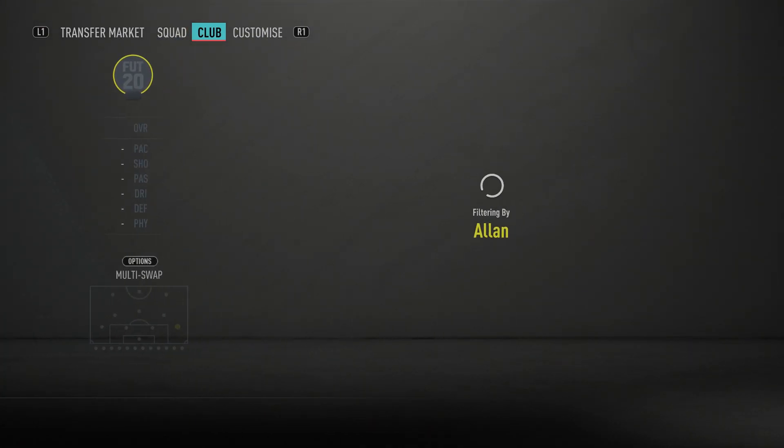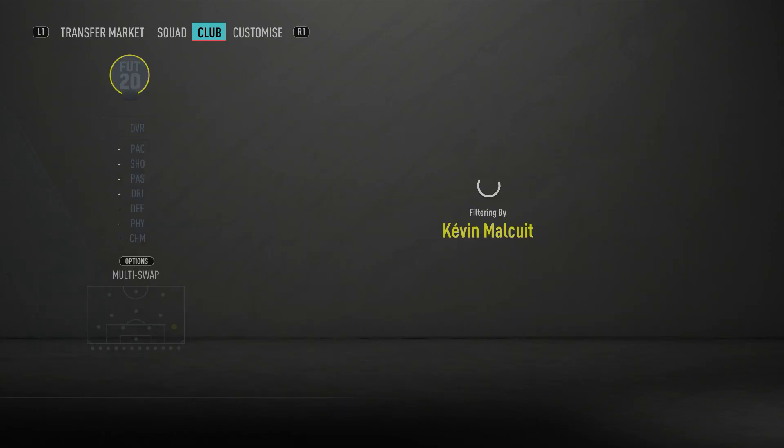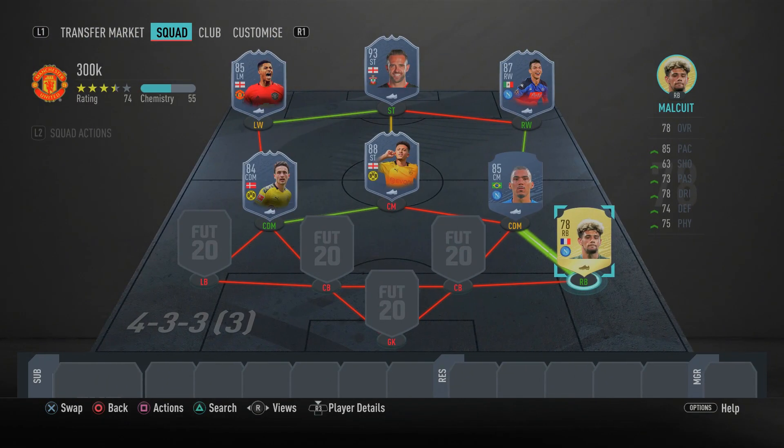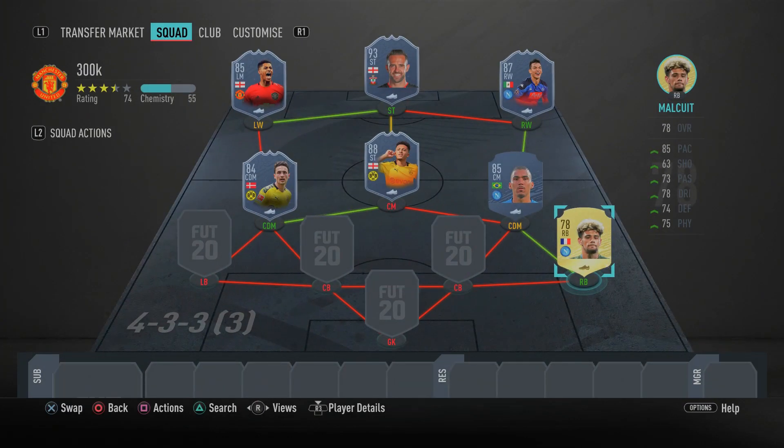In the right back spot we have Kevin Malcuit — just a decent fullback and honestly the best cheap Serie A right back you can get. The only other good option is the Shapeshifters Hateboer but he's around 100K, and the difference between the two is minimal. Malcuit gets the basics done, has decent pace and good defensive attributes. I'd recommend a Shadow or Catalyst chemistry style to boost his pace a bit more.